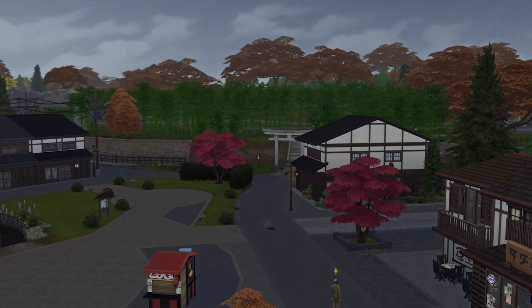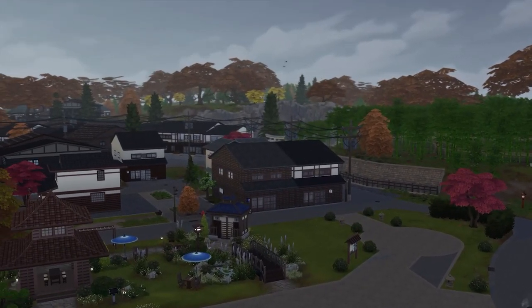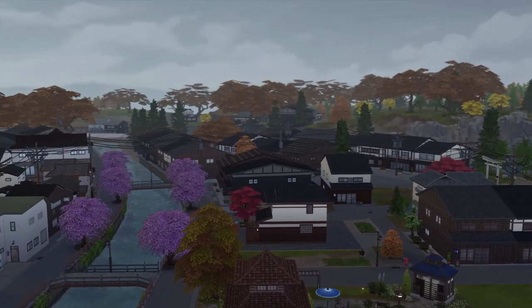Then we've got Sembamachi — the town of a thousand leaves — which is the more traditional area of Mount Komorebi. It's very pretty and has great hiking trails around it. All of the lots in the world were built by EA Game Changers, and it's amazing to see EA Game Changer houses replacing EA houses. Please allow the EA Game Changers to build the world lots from now on, because this has made such a massive difference. It would be lovely to see that opportunity shared between all EA Game Changers.